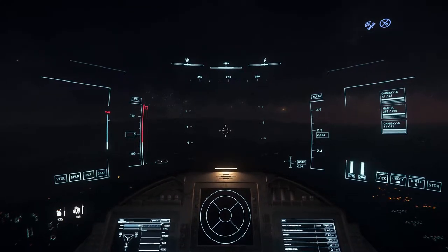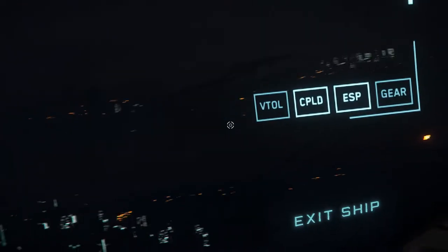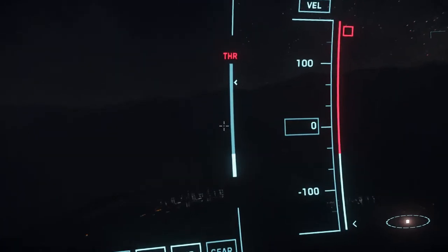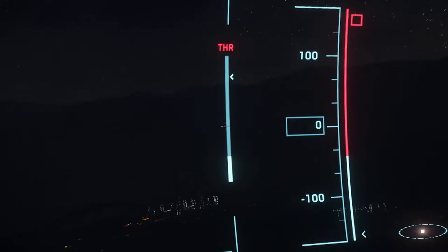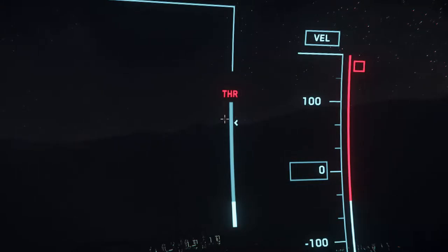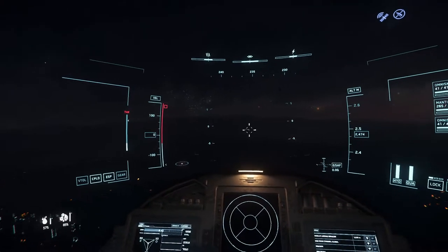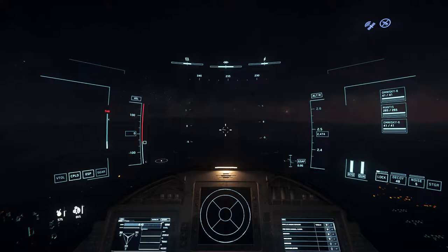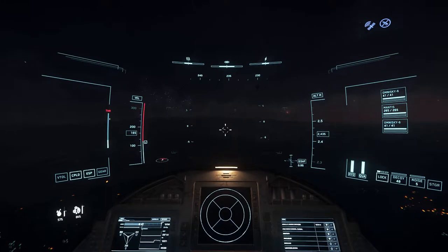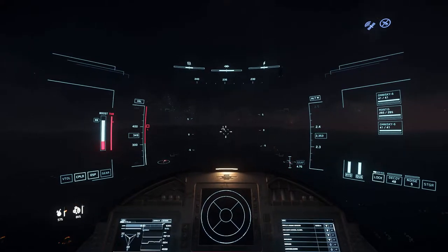Before we fly into open space, let me talk about the HUD. On the left side, you see VTOL, coupled, ESP, and gear — if they're grey, that means they're not working or turned off. Here you see your booster; when you press Shift, you go faster, and you can see how much time you have before your booster overheats. Here you see the speed limiter, which you control by scrolling your mouse wheel up and down. If I set my limiter here, the ship will not fly beyond that value. If I scroll up, it goes faster, and if I hold Shift, it goes even faster because you're using boost.